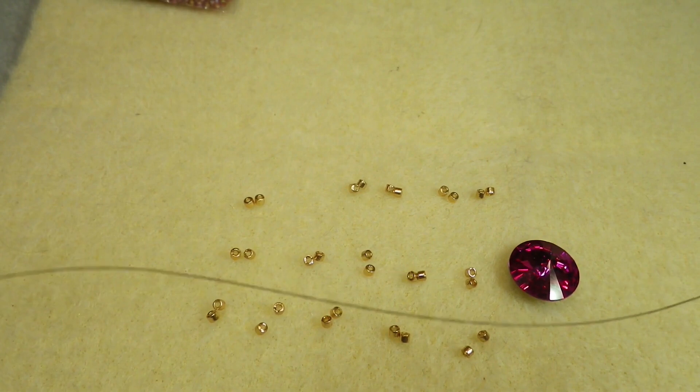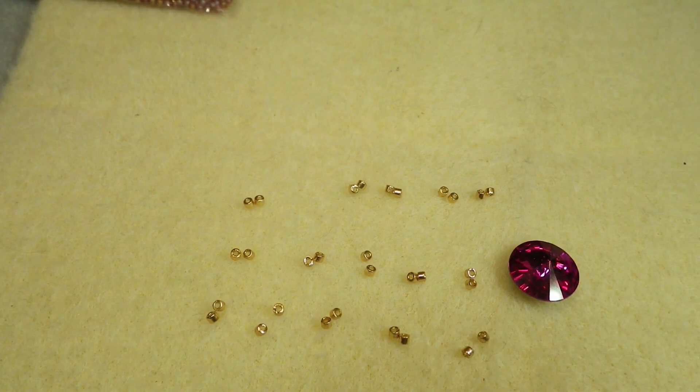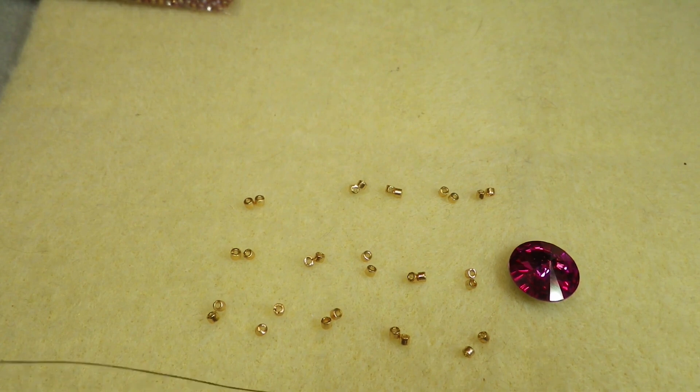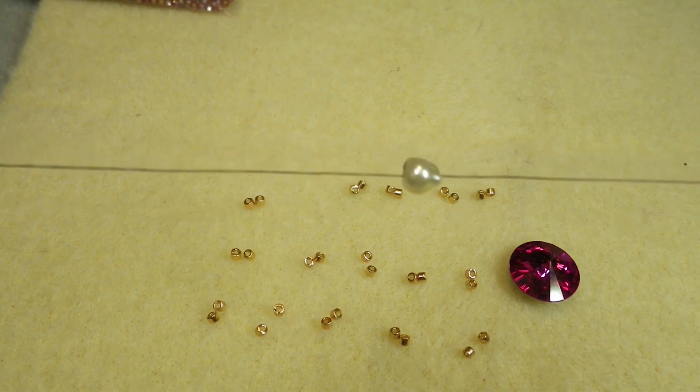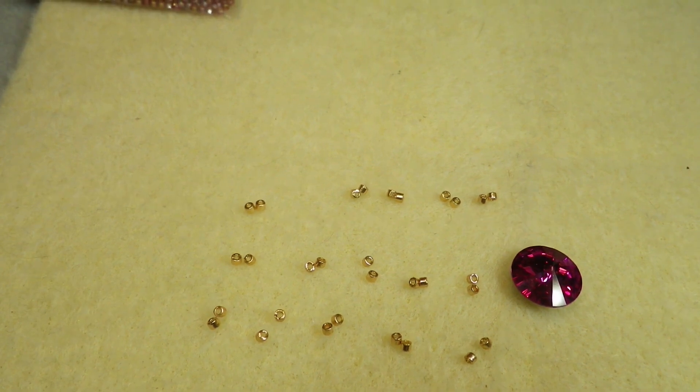I usually just do an arm length, and then I put my stop bead so that my tail is about 6 to 8 inches long. That way, when we do the back side of the rivoli, we can just switch to the other thread. I did put a stop bead on there as well. So let's go ahead and get started.